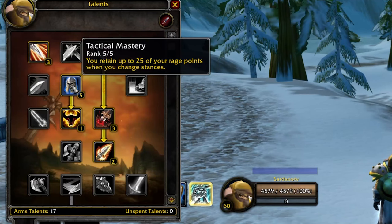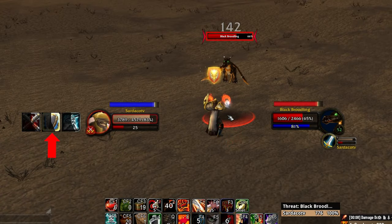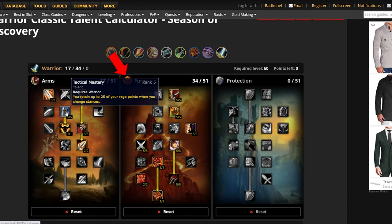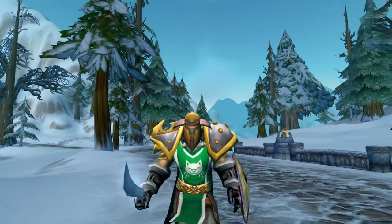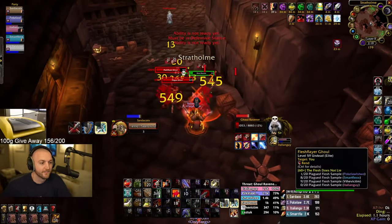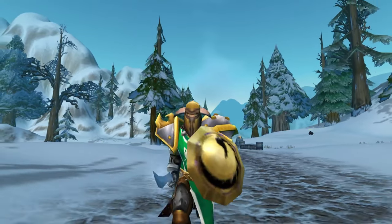The most important talent for tanking in dungeons is Tactical Mastery. You need this talent to use macros that require stance dancing, so you don't lose all your rage when you change stances. I highly recommend leveling as Arms spec and then swapping to Fury with Tactical Mastery when you hit level 50. I want to make this very clear: you do not need any points in Protection to be a dungeon tank. Classic tanks hold aggro by doing lots of damage, which means stop using a shield because you don't need it.